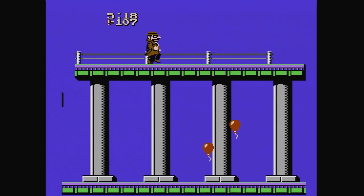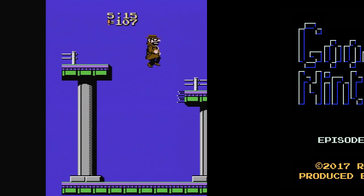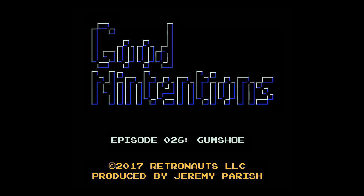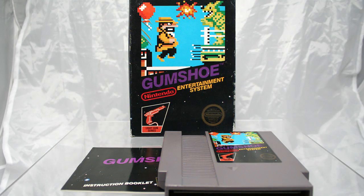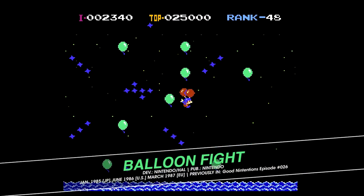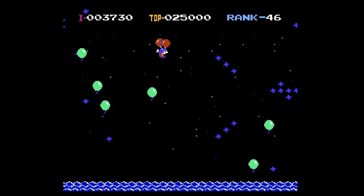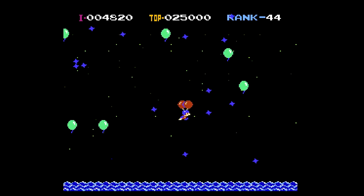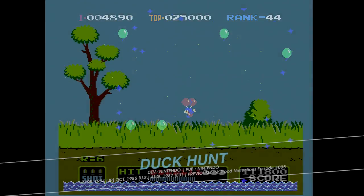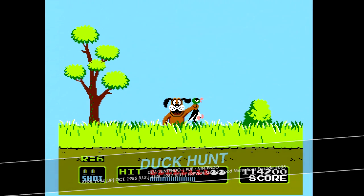American exceptionalism comes to the NES on this 26th episode of Good Intentions. A common thread that ran throughout the first 25 games we've looked at so far is that each and every one of them was developed in Japan originally for Japanese audiences. Certainly Nintendo curated the NES launch library for American tastes, which is why we got Ten Yard Fight instead of Mahjong, and Mach Rider instead of F1 Race.